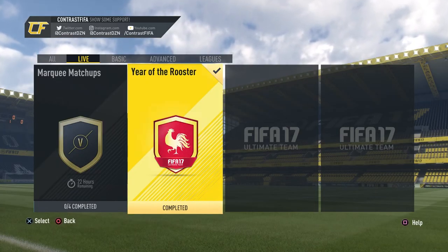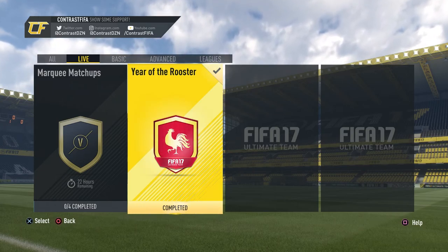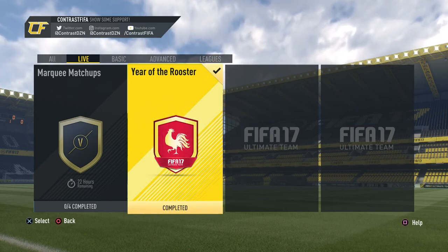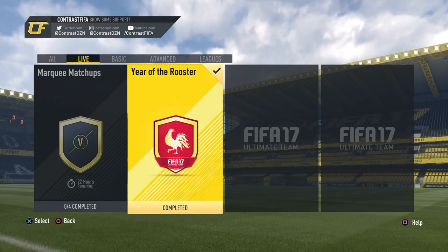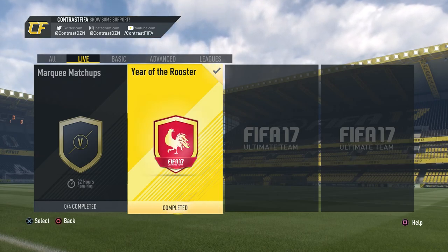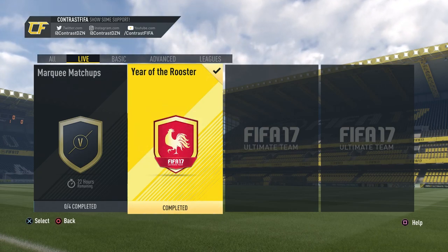That's it for the video today! We finished the Year of the Rooster squad builder challenge, got the Tim Cahill squad builder challenge done, and packed the best pack I've gotten all year - an inform Seamus Coleman. I hope you guys enjoyed this video. If you did, don't forget to leave a like, comment, and subscribe for more!